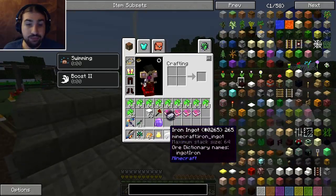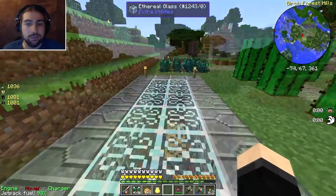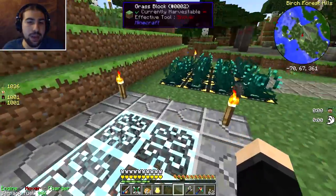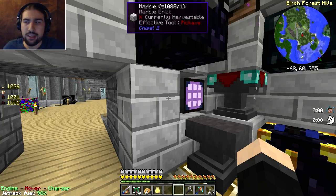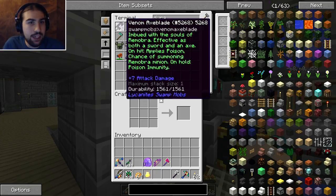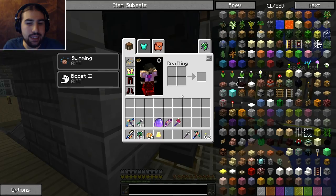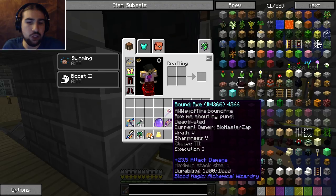I turned off the binding ritual — I had a diamond pickaxe of unbreaking 3 in my inventory so I threw it in. Unfortunately the pickaxe fell out of the circle as it was shrinking and got deleted. I lost that pickaxe. I went and searched my tools by durability and found the diamond pickaxe of unbreaking 3 — kind of miss it, but it wasn't meant to be. I did put enchantments on the bound axe though: wrath, sharpness, cleave, and execution, dealing 30 to 32.5 attack damage.